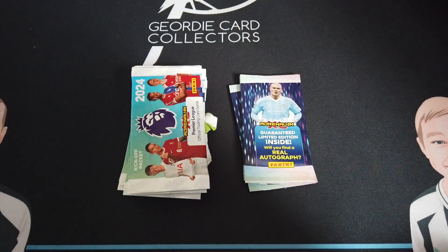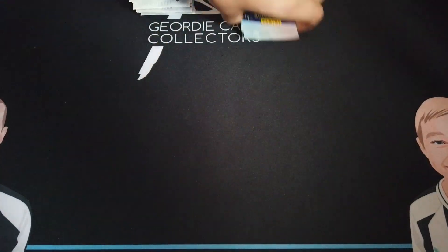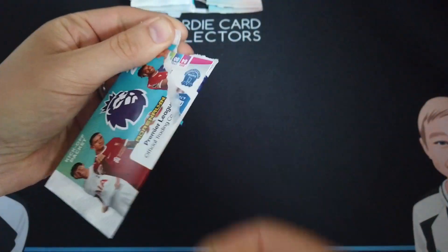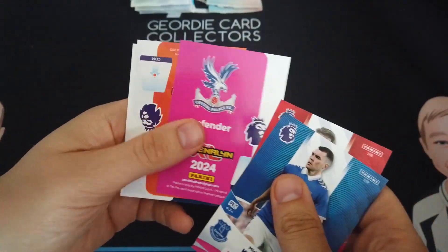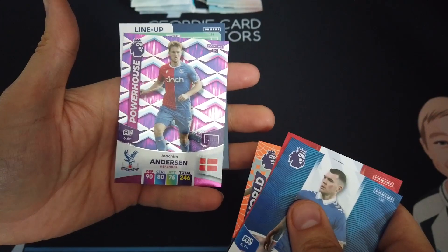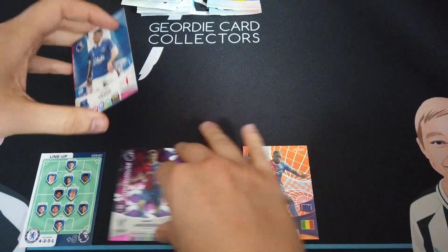The packs are open — we've got 16 normal packs and four limited editions. Getting straight into it. Starting with Keane Pinnick, McAllister... World Class, Decorator — I've got that one. Powerhouse Anderson and Chelsea's lineup. I want to get Bruno Guimaraes' Colossus card — that's the one I want to try and find today.